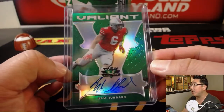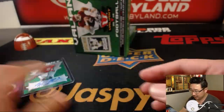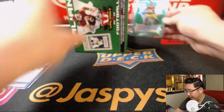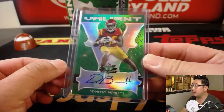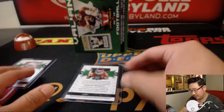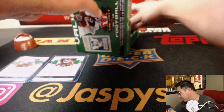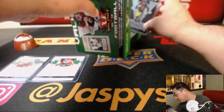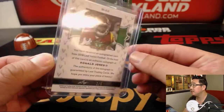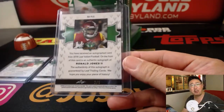Alright, here we go. We got Sam Hubbard, Valiant Autograph, 13 out of 60. We have Deontay Burnett, 34 out of 60. We got a graded card in the back too. We have Ronald Jones the Second — nice — 2 out of 5. All aboard the Big Hit Express!